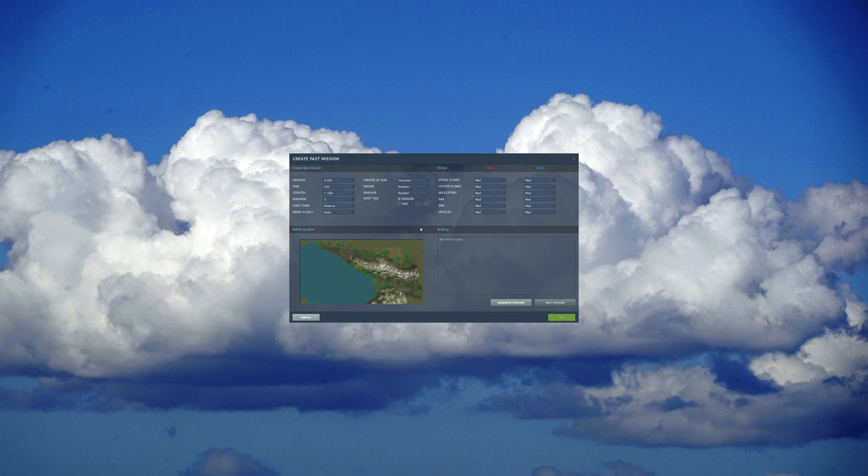In the Mission Generator, pick a wingman — however many you want. Set start type to Ramp or Runway. I'll go Average difficulty since we're still learning. Leave most settings the same. Set season to Summer, weather to Clear for daytime flying. Set time to 11 AM or whatever morning time you prefer. Set enemies to None — you don't want to be fighting SAMs while trying to learn to fly. That would make everything harder.